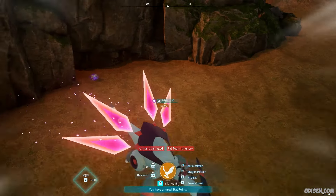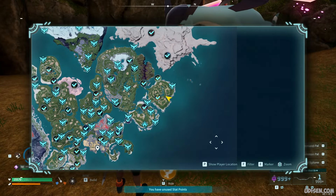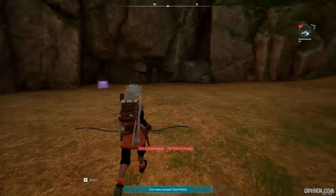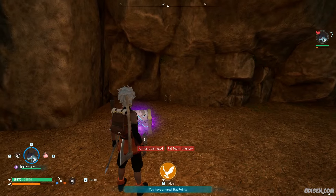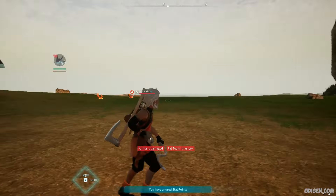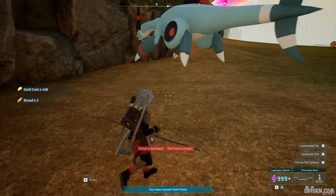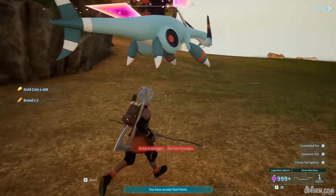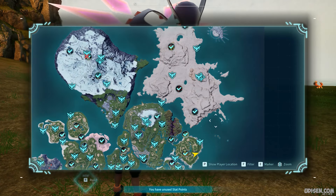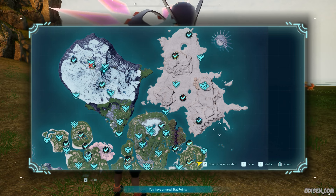Option number three: explore the world around you at night time, because all these chests have a glow effect which is extremely easy to see at night, especially if you use a fly mount. Open them — sometimes you receive different items. Usually it is gold, but sometimes it is a sphere. Of course, higher quality loot comes from high-end, high-level areas where high-level enemies live.